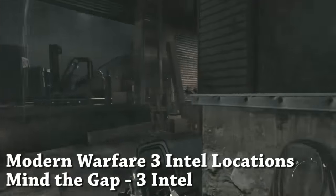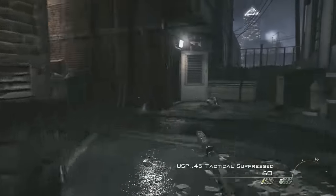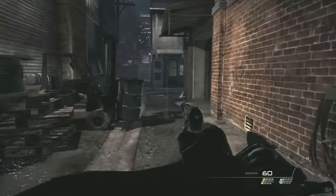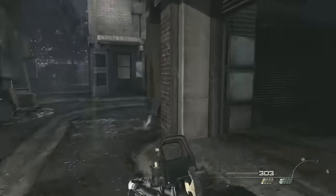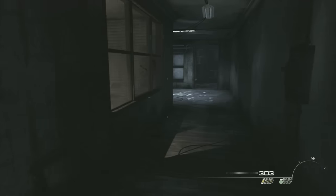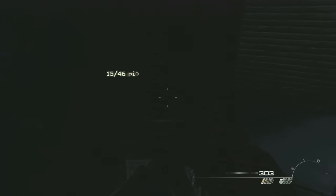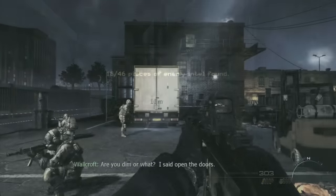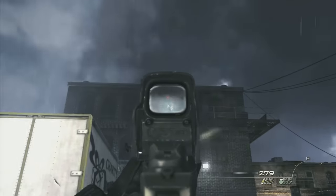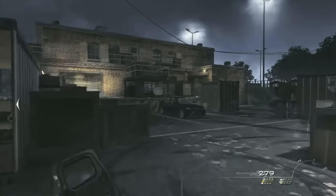Mind the Gap Intel locations: there are three Intel on this level, but it's a little strange. If you press start in the first half it'll tell you how many Intel you've collected — before the tube ride it says zero out of two Intel collected, and after the tube ride it'll say zero out of one Intel collected. So there are three Intel even though it has different counts. First one: right from the beginning of the level, in that little cove on the left.